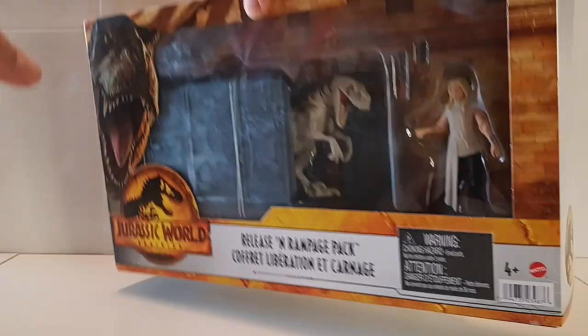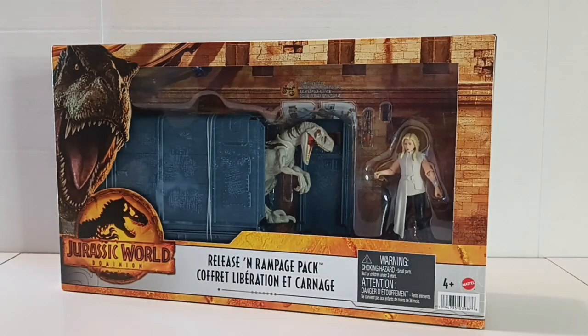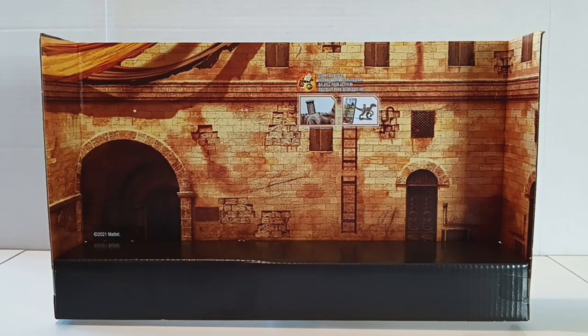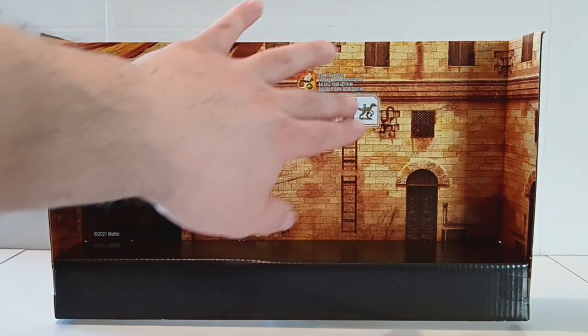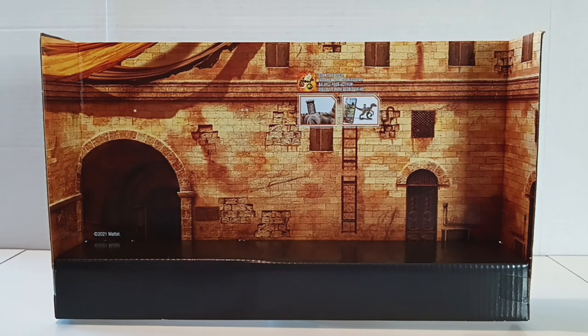So without further ado, let's go ahead and take a closer look. Here is the cool little cardboard backdrop we get, which is supposed to represent the city of Malta — the ruins — where they do all the underground trades and stuff. The only thing that could present a problem for photography is the scan code information plastered right in the middle of the backdrop, but other than that it's a very cool little backdrop.